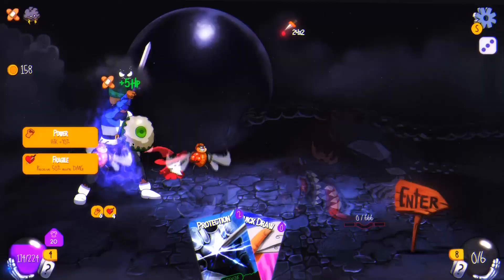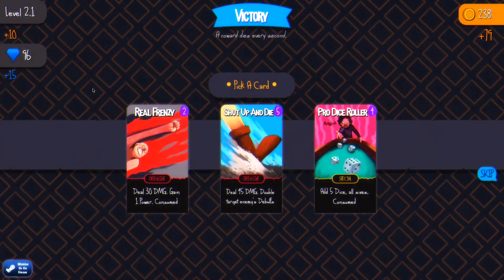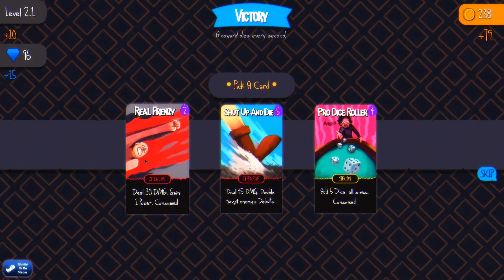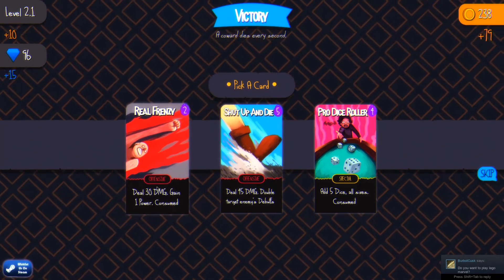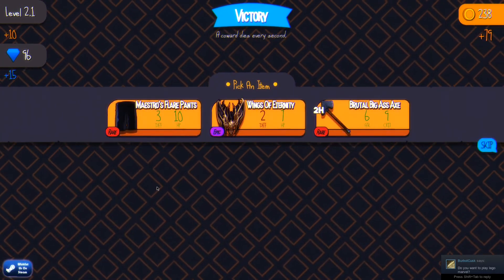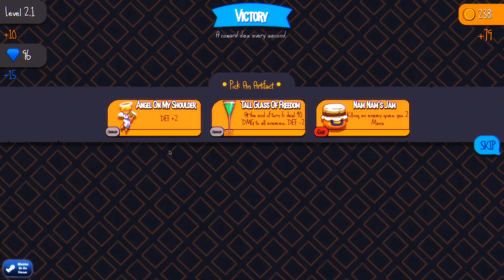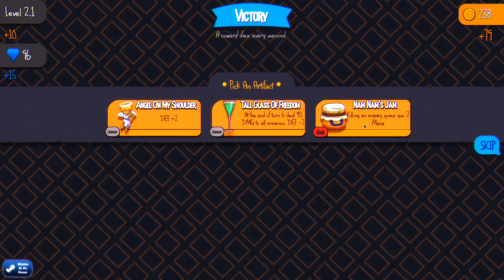Hooray, I beat the boss! And I got healed. I leveled up — I'm a big boy now, whatever that means. Gain one power. 45 damage, targets debuffs. Frenzy. I want flair pants. Defense end of turn: six. Killing an enemy gives you two mana — the thing I play cards with, right, duh. I want this one: Angel on my shoulder.